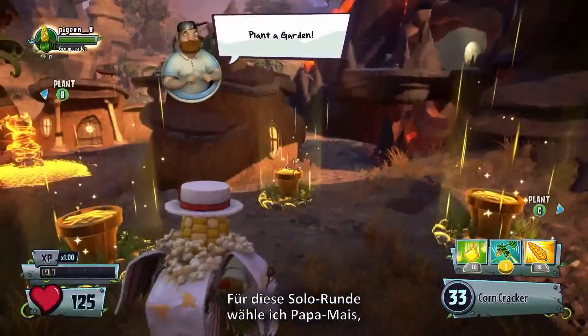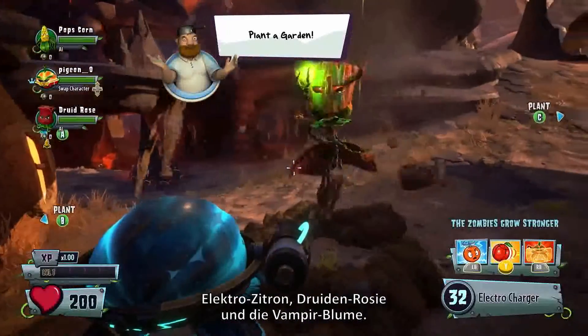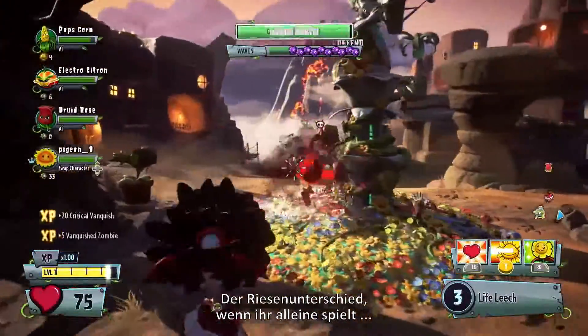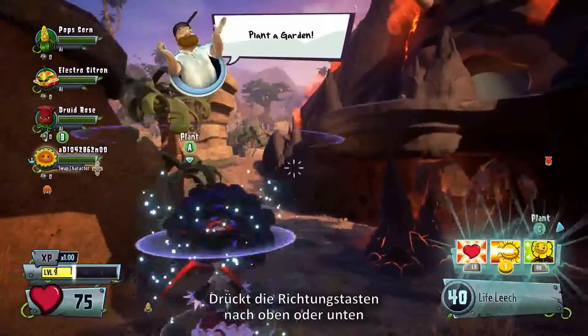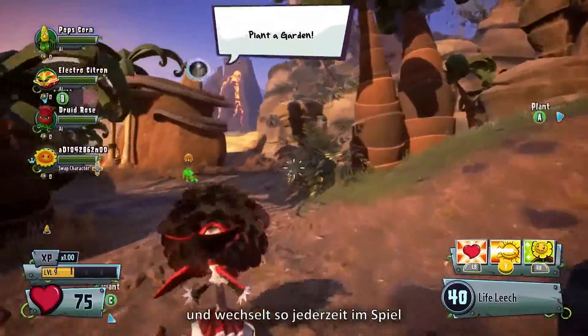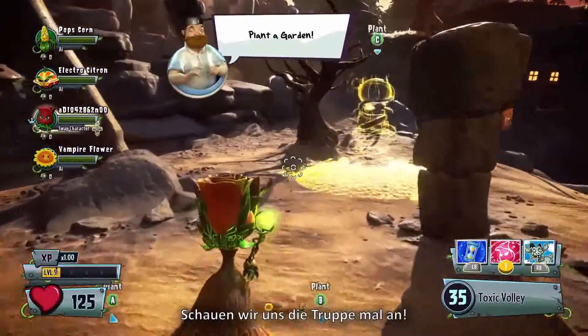For this solo round, I'm choosing Popscorn, Electro-Sitron, Druid Rose, and Vampire Flower. When going it alone, the big difference is hot swapping. Pressing up or down on the D-pad allows you to switch between all of your AI-controlled teammates at any time during the match. Let's meet the squad.